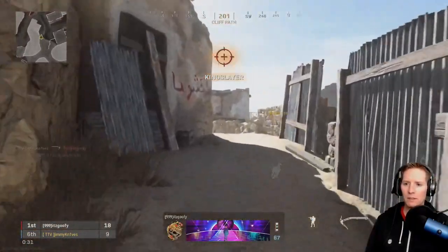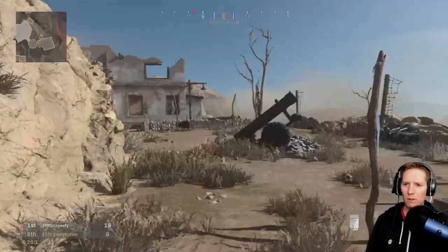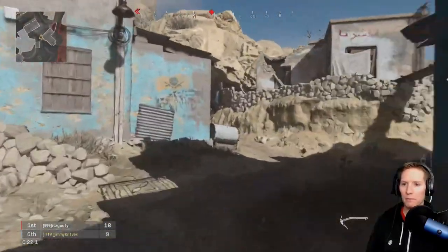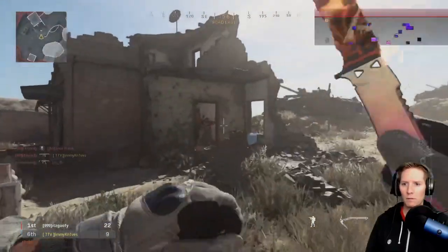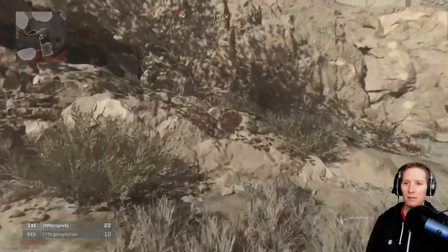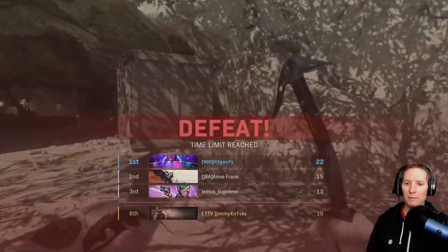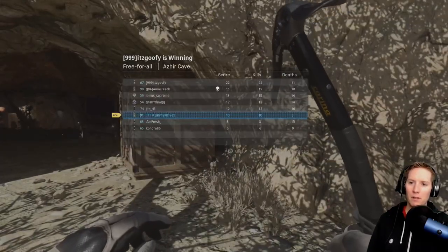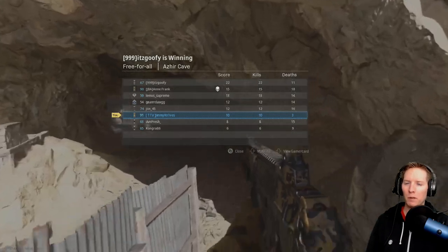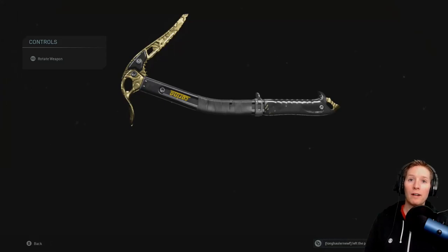We're still in sixth place, come on. This actually isn't terrible for how late we entered the game. This guy's AFK — oh no, he's just a camper, never mind, it's the same guy. That wasn't too bad: 10 kills, three deaths, entered the game super late. That one guy already had 15 kills but he only got up to 22, so not too bad.